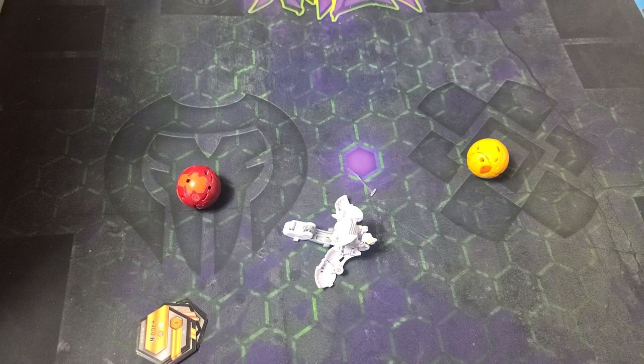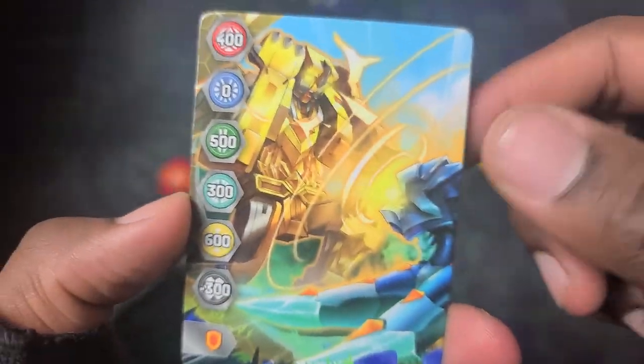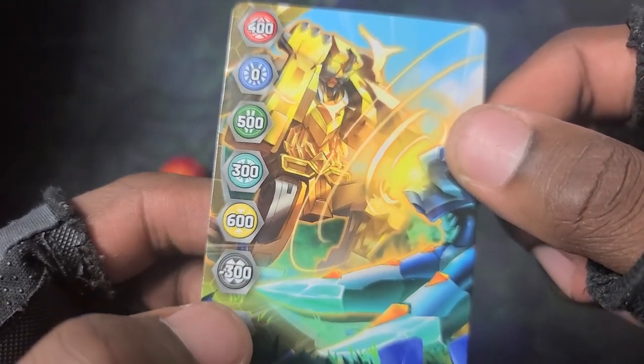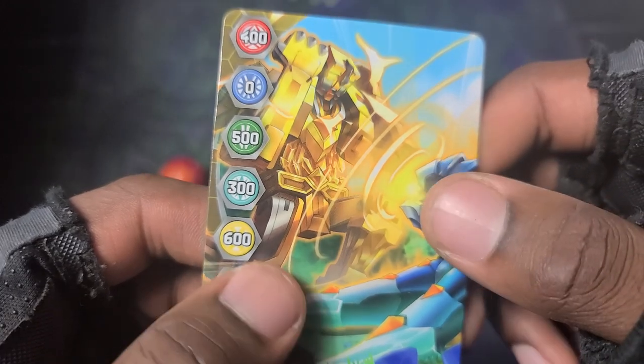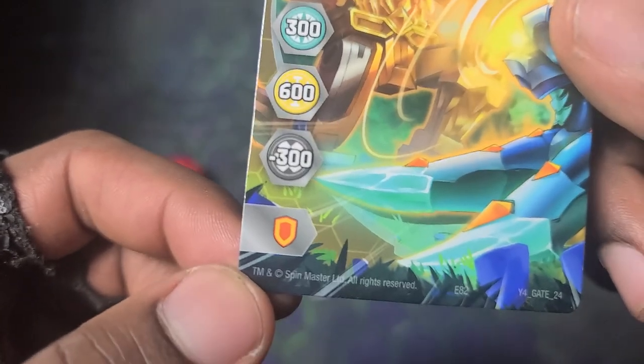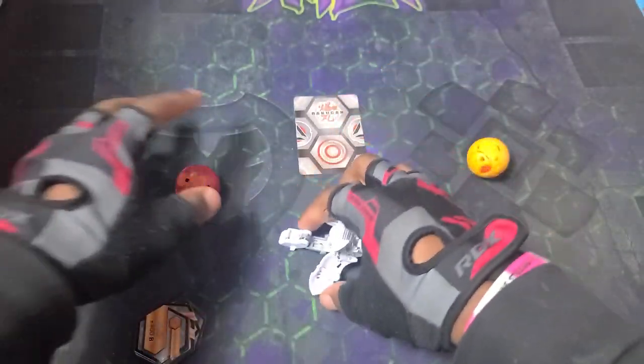Now we got to get into the gate card. Here it is — we've seen this one before. It's Titan King and Stardox. The most power going to Arliss, Dark is getting reduced, a little bit for Haos, nothing for Aquos, a little bit for Pyrus, a good amount for Ventus. And there's the shield — if your Bakugan gets a bonus on a shield, it'll get that bonus if it lands on this gate card.